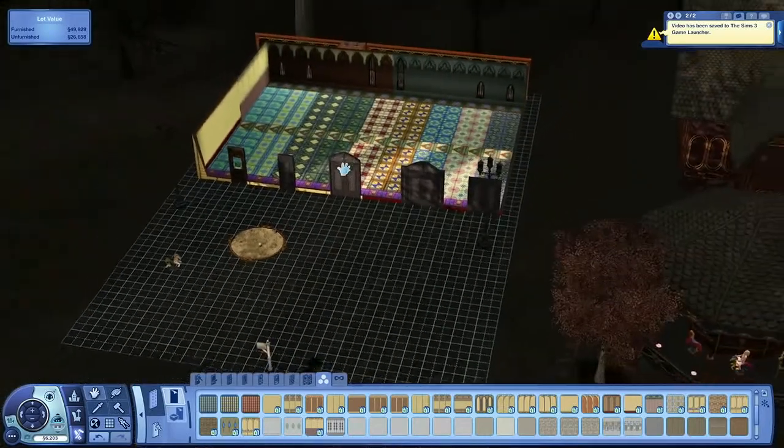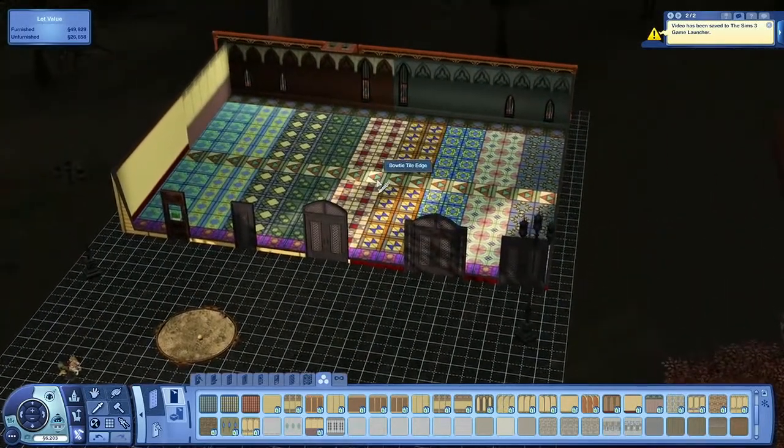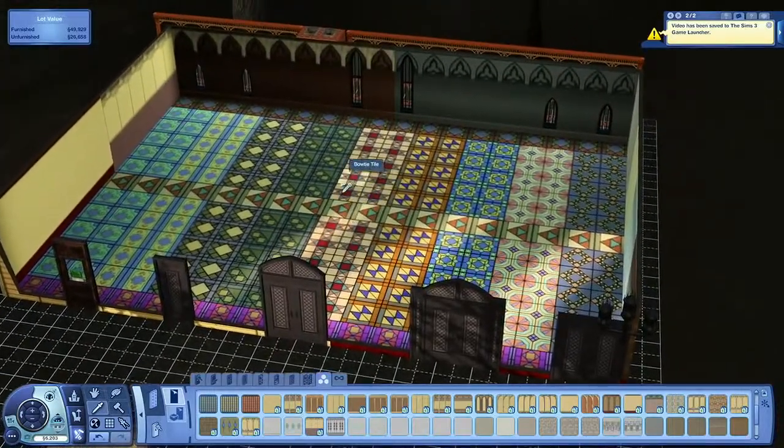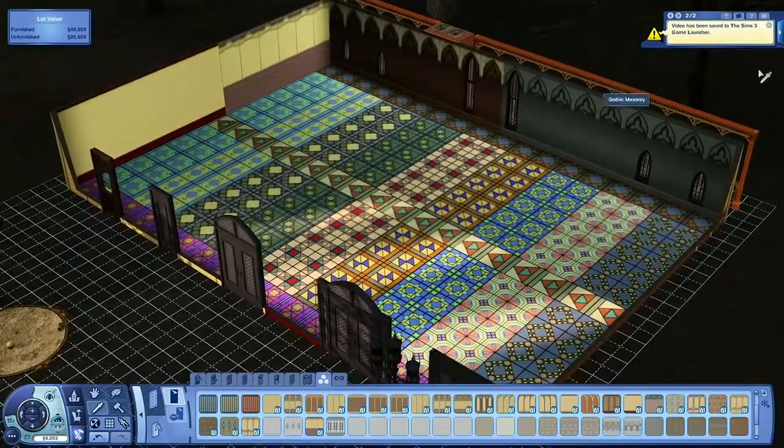I've made this custom house — it's a little ugly, I know, but all of the custom houses I make to show off objects have to be ugly because they include everything. We have a ton of new walls and floors in this world, so I decided to make a first floor dedicated entirely to the new walls and floors.